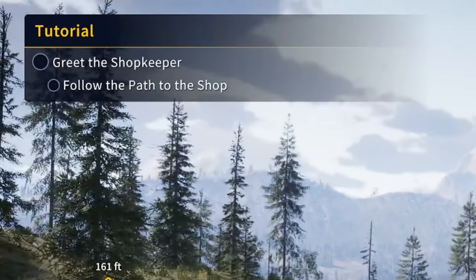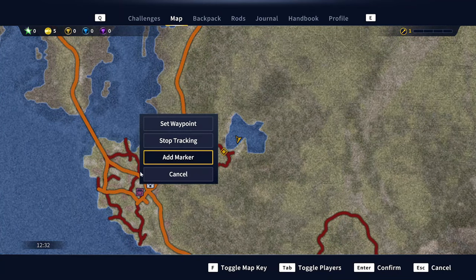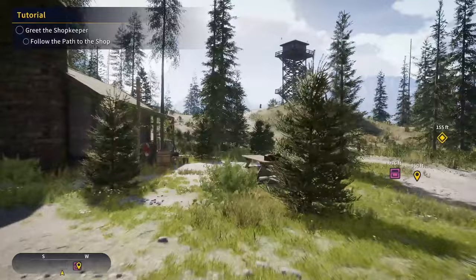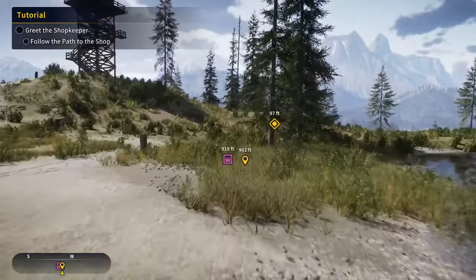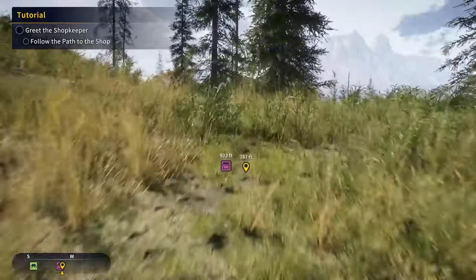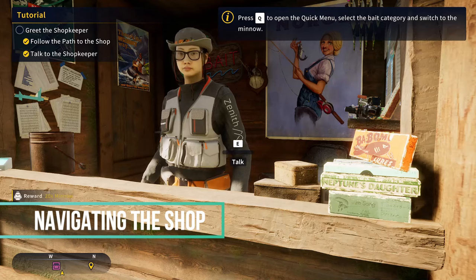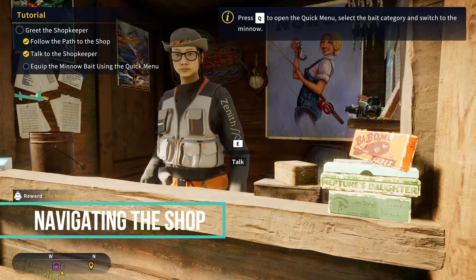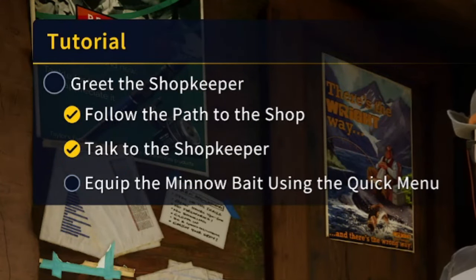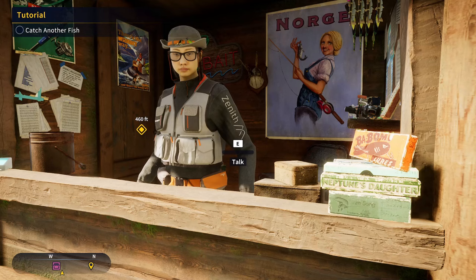Now it says go over and greet the shopkeeper and follow the path to the shop. You can put a waypoint by left-clicking. To put your rod away, just press number one. You can press G to auto run in this game, which is very sweet. At the shop, hold E. It says we now have to equip the minnow bait using the quick menu — press Q, click on the bait and click on minnows. That completed that part of the tutorial.